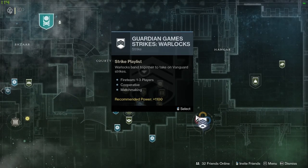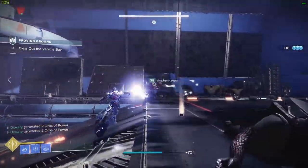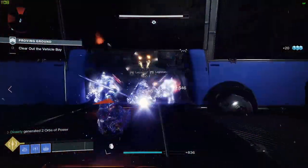Head over to the Tower and at the bottom right there'll be a daily focus playlist — today it is strikes. This is the best place to farm laurels. Focus on getting ability and super kills and you should have your 50 laurels in no time.